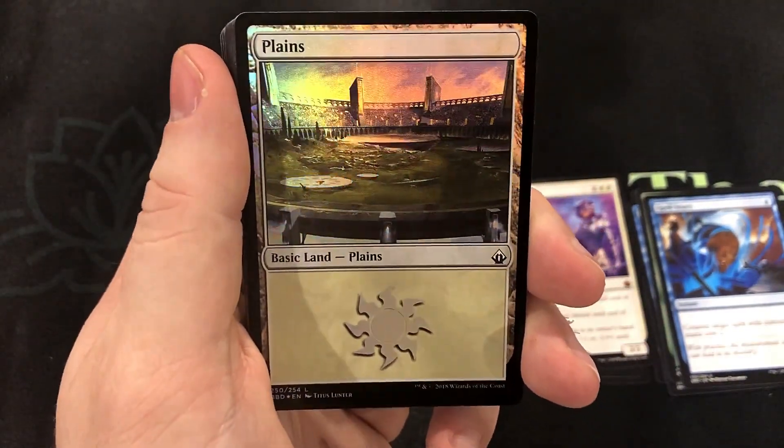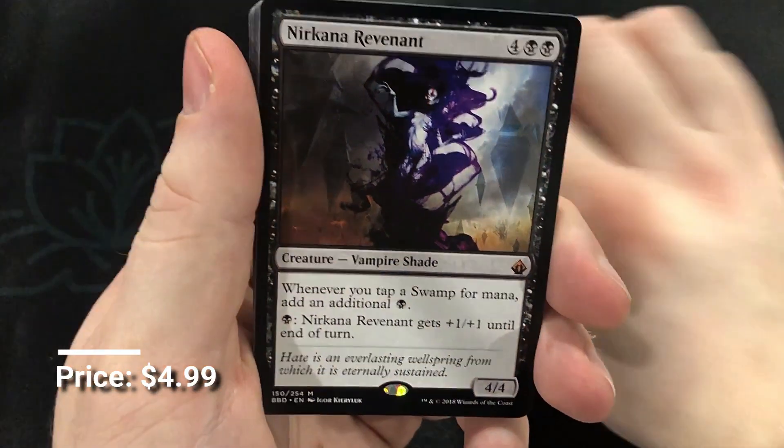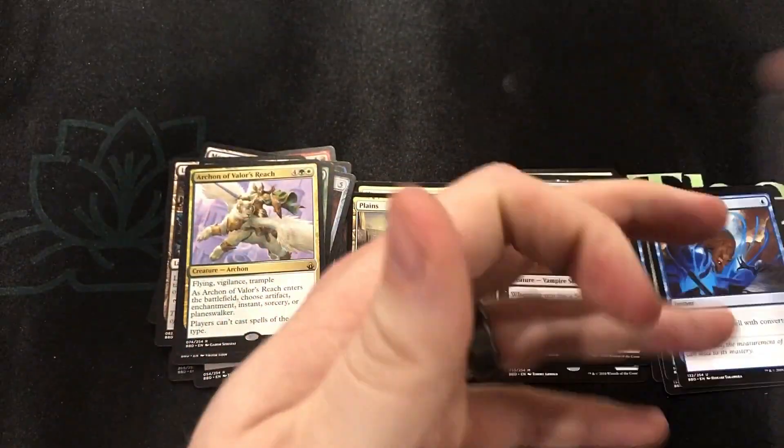A foil Plains and Narkana Revenant — we've got another mythic. That's number four. All right, we're on our way!